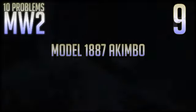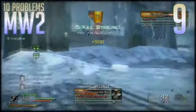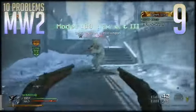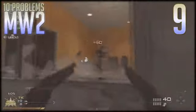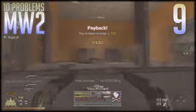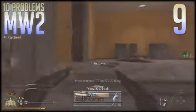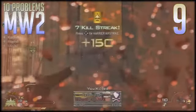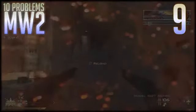Number nine is the Model 1887 shotguns. This was a huge problem in the first few weeks after launch. They did patch it from its ridiculous state, but once people figure out that you can just add FMJ and akimbo, it'll be just the same. So just like the tactical insertion, I suggest you take it out and replace it with something else — possibly the W1200 from CoD 4. The gun is just too powerful and has too long of a range to have the akimbo feature available.